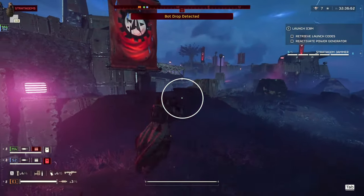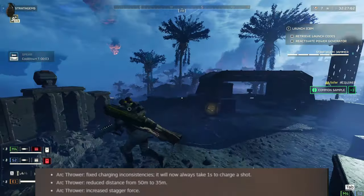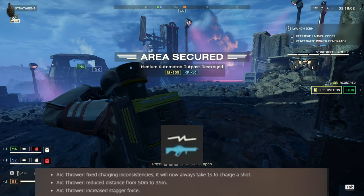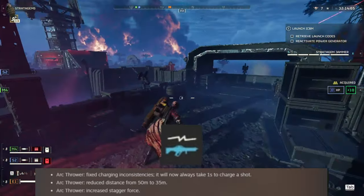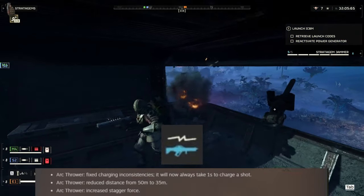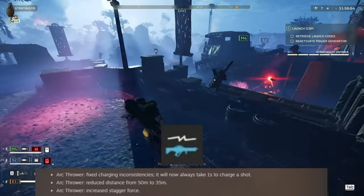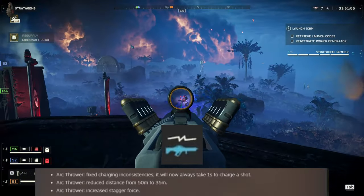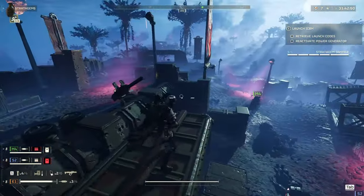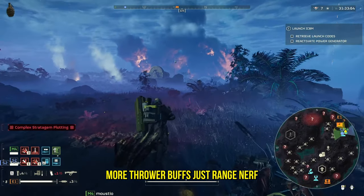Let's go over primary, secondary, and support weapons. Starting with the Arc Thrower: they fixed charging inconsistencies — it will now always take one second to charge a shot. Unfortunately it comes with a nerf: range reduced from 50 meters to 35 meters, which will hurt. But there's good news too — increased stagger force, so it may handle medium armored targets better. Overall, more buffs than nerfs on the Arc Thrower.